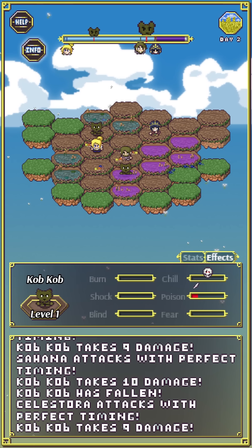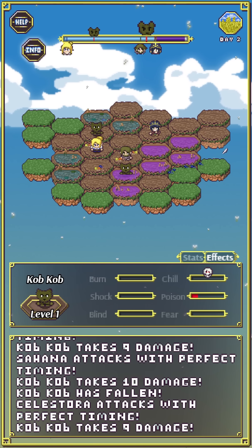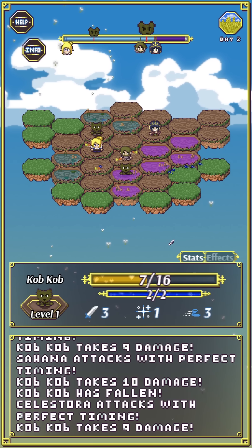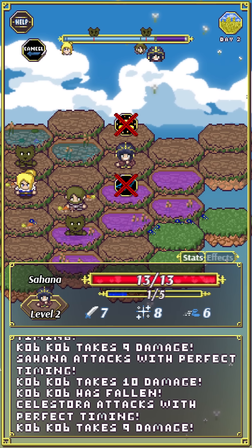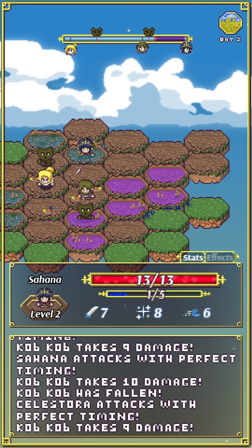You'll also notice Chill here has a skull on it. If you can inflict chill on this enemy, it would instantly die no matter what its HP is — that's the Fatal Blow system. So if you can imagine fighting things weak to poison, poisoning a pool of water, then funneling them through it — they'd just be dying left and right without you having to actually hit them. That would be efficient.